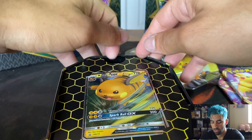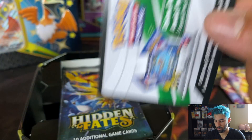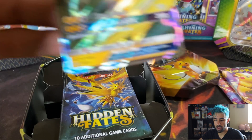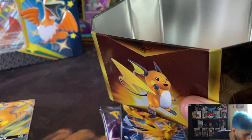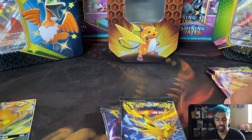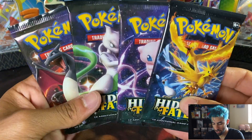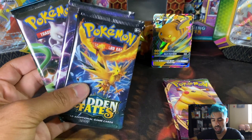So we will actually pull this out. We have our Raichu GX right here, and then we also have the Code Card. We'll put that to the side. These packs came with cardboard instead of plastic, which is always appreciated when trying to keep things environmentally friendly. So we have that, and then we have our Hidden Fates. I'm going to put the Charizard to the side and we will open up.